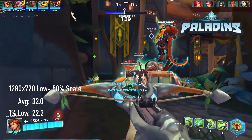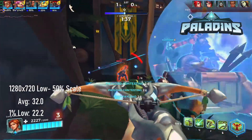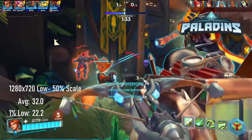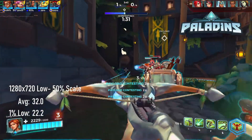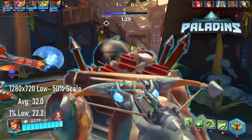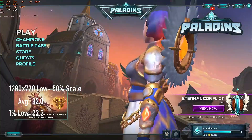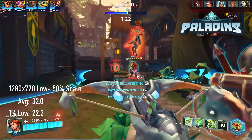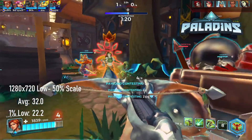I'm too cheap to buy Overwatch, so whenever I feel the need to test a squad shooter on a low-spec PC, I usually go for either Team Fortress 2 or Paladins, and today I was in a Pally mood. With settings down to — OH MY GOD WHAT IS WRONG WITH THEIR EYES? — at 1280x720, I saw a passable frame rate averaging 32 with lows of 22.